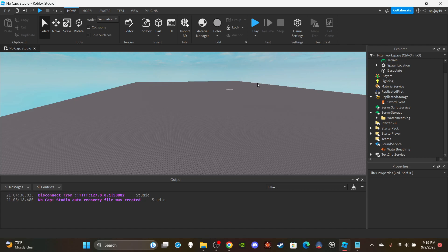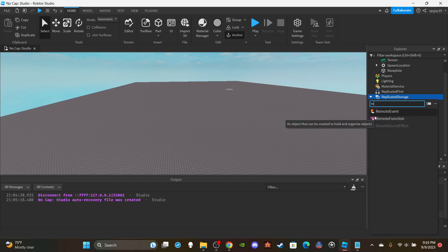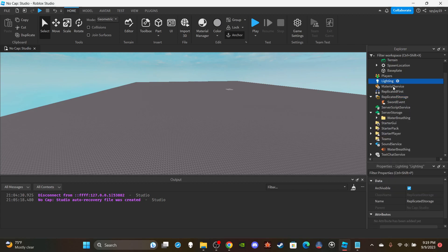Let's get straight into it. First things first, let's go ahead and knock out the remote event. Simply head on over to Replicated Storage, insert a remote event. If you don't see a remote event, type 'remote event,' click it. Once you have it inserted, name it 'Sword Event.'